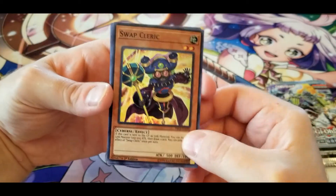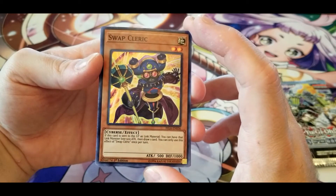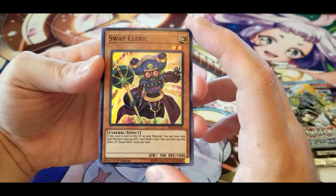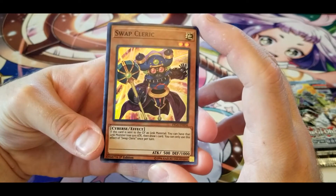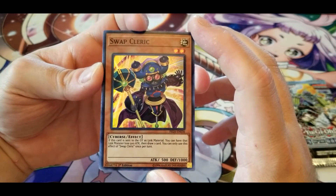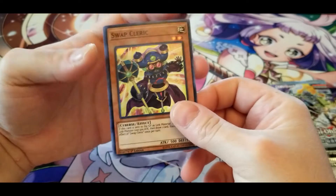Swap Cleric: if this card is sent to the graveyard as link material, you can have that link monster lose 500 attack, then draw one card. Once per turn only. If you're going to be getting rid of the monster right away for the link summon anyway, might as well get an extra card draw off of it.